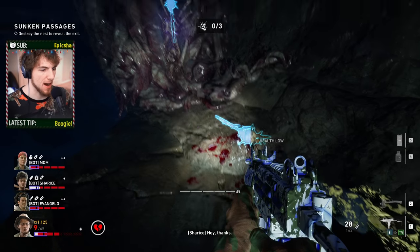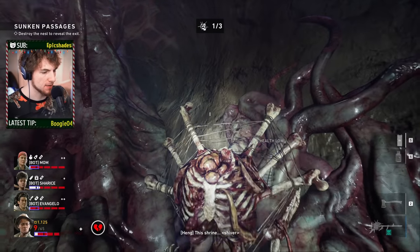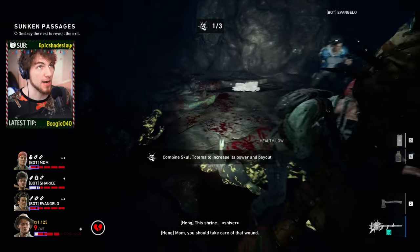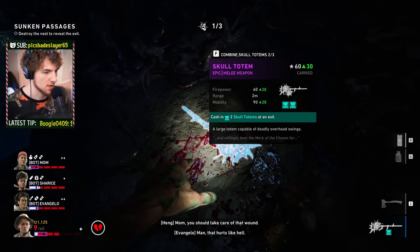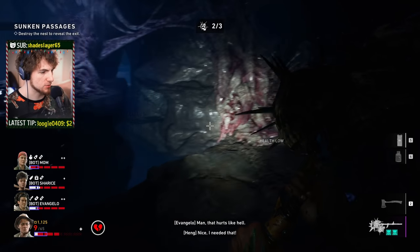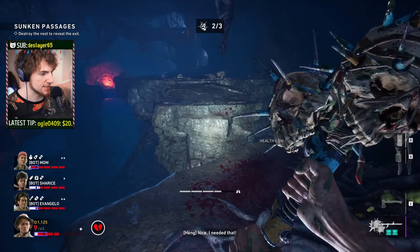Now let's talk about how we combine these items. If you want to, you can have multiple people on the team carrying Skull Totems around. I just picked up another one — it's a brand new Skull Totem. If you have one person who wants to carry it around, you can stack these together — just pick up the second one and you'll stuff a skull onto your existing totem, giving you two skulls on your Skull Totem.